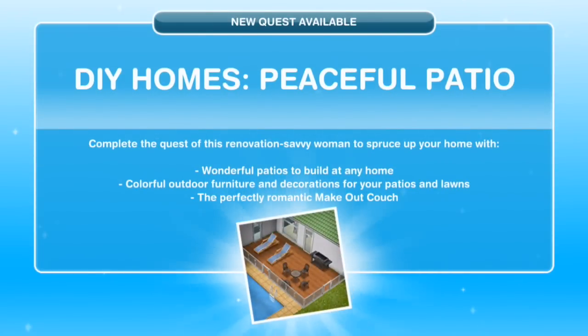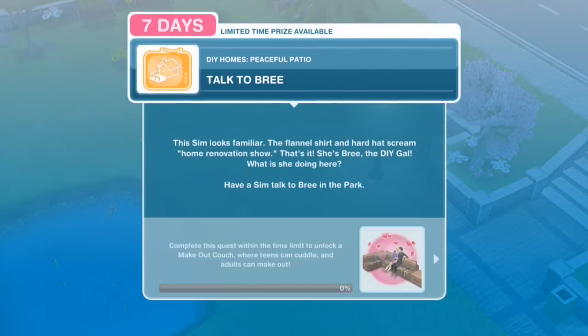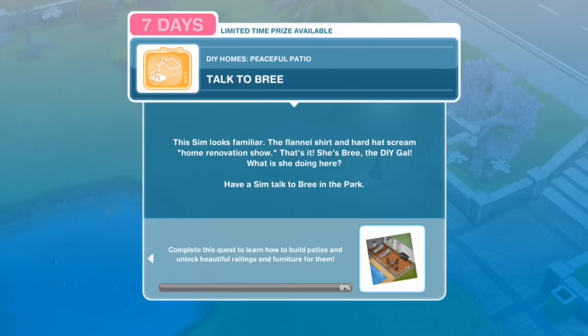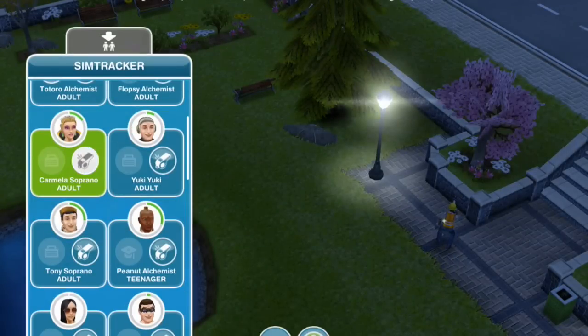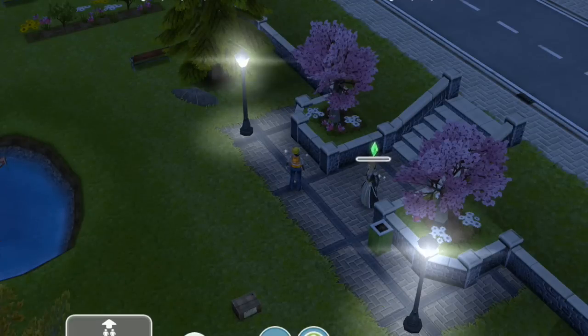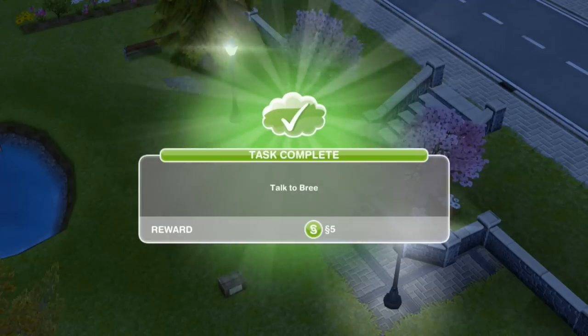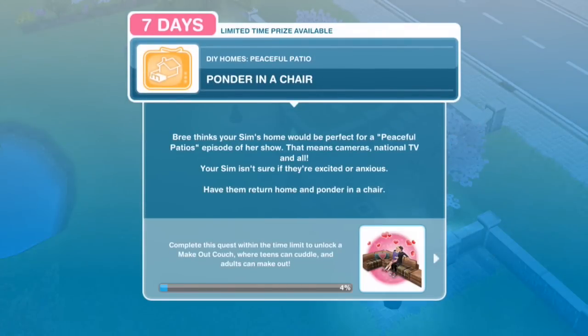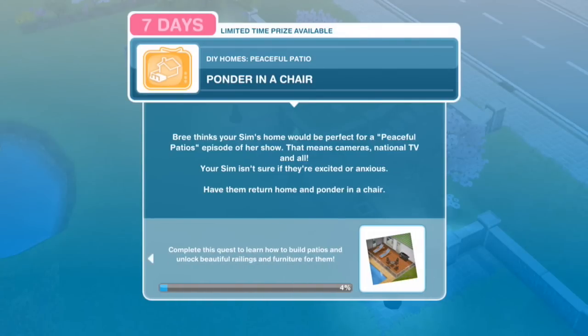Okay. So let's bring over a good old Carmela Soprano. Ponder in a chair. Bri thinks your Sim's home would be perfect for a Peaceful Patios episode of her show. That means cameras, national TV and all. Your Sim isn't sure if they're excited or anxious. Have them return home and ponder in a chair.